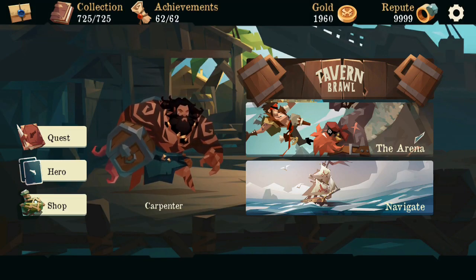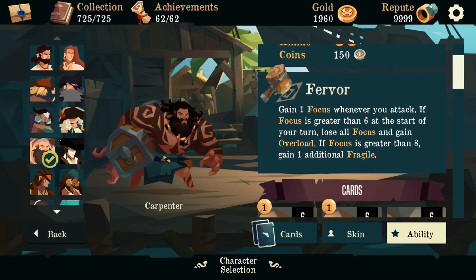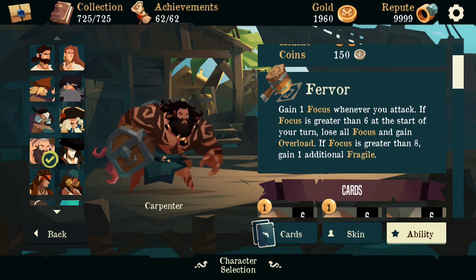Before I even try to explain why those are helpful, I should probably go over Carpenter's abilities. He gains one focus whenever he attacks. If your focus is greater than six at the start of your turn, you lose all of it and you overload, which means that on your following turn you will not be able to play any attacks at all. But skills and everything else, those are totally fine.